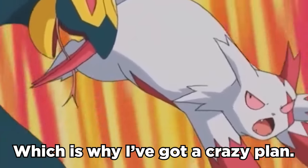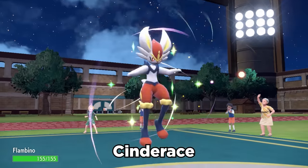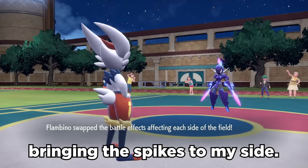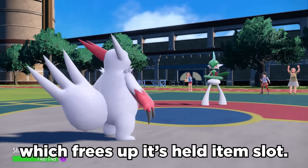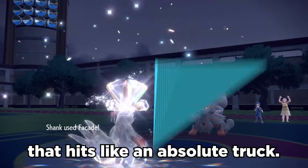Which is why I've got a crazy plan. I can use Glamoura to set up Toxic Spikes on the opponent's side of the field when they hit me, and then the Eject Button allows me a direct switch into Cinderace, who can then use its signature move Court Change. Court Change swaps all the effects on the field, bringing the spikes to my side. Now when Zangoose switches into battle, it gets immediately poisoned, which frees up its held item slot. I can now give Zangoose a Choice Scarf, which boosts its speed by 1.5x, and it's finally a fast attacker that hits like an absolute truck.